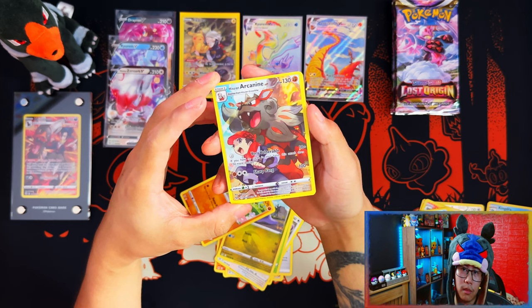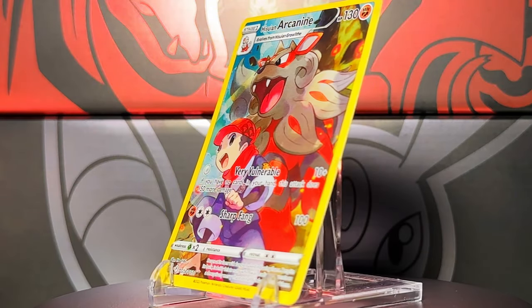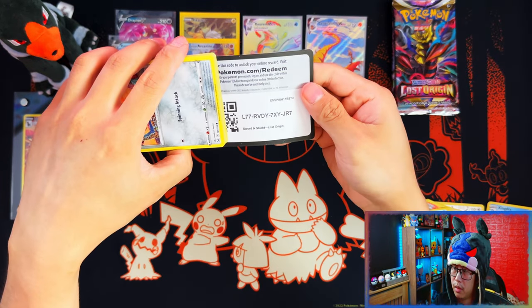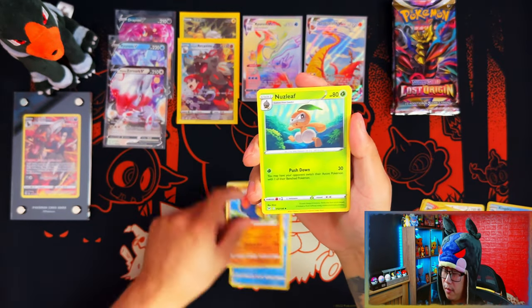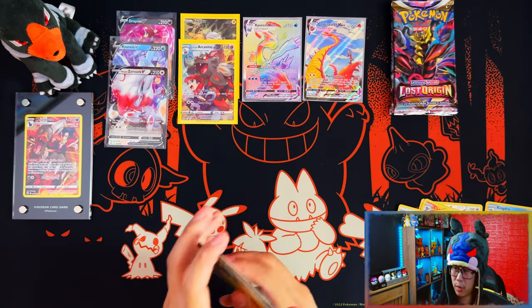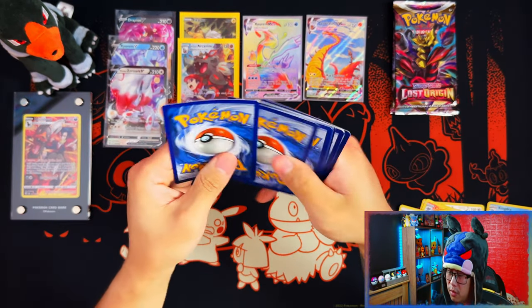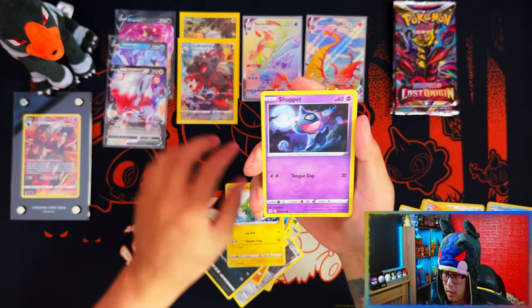Oh my days, I'm pulling everything that I want literally. The only doubles so far across all my openings are those V's — I'm not too bummed about that. I've probably pulled every V in the set already now that I think about it. I'm not sure if I'm missing any. I would like to see a full art though — the only full art I've pulled so far has been from the booster box. Come on, show me a full art.